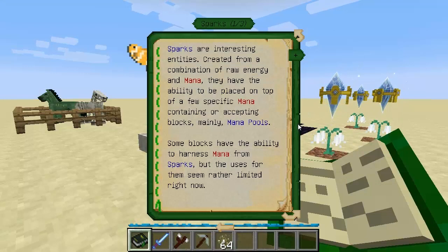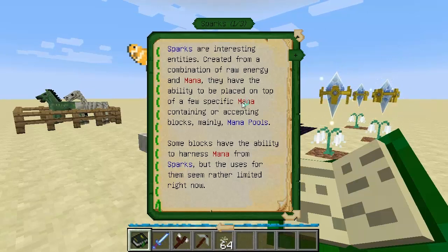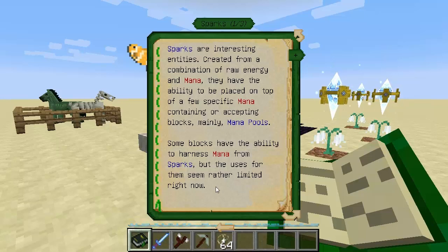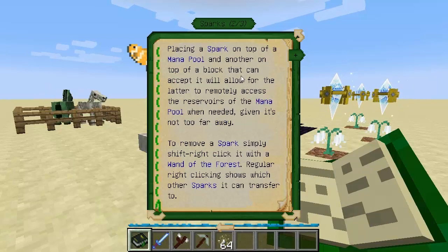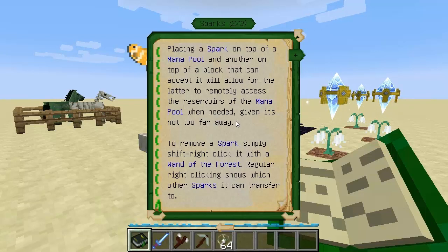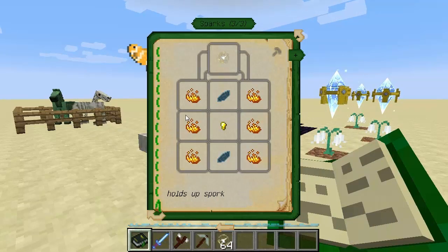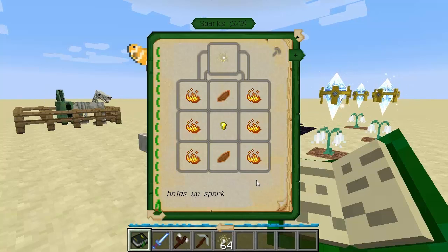The lexicon entry for sparks: sparks are interesting entities created from a combination of raw energy and mana. They have the ability to be placed on top of specific mana-containing or accepting blocks, but mainly mana pools. Placing a spark on top of a mana pool and another on top of a block that can accept it will allow for the latter to remotely access the reservoirs of the mana pool when needed, given it's not too far away. To remove a spark, simply shift right-click. Regular right-clicking shows which other sparks it can transfer to. Six blaze powder, a couple of mana petals of any colour, and a golden nugget gets you a spark.